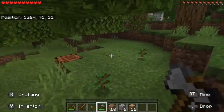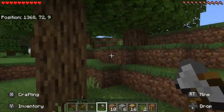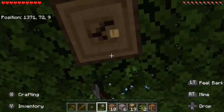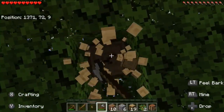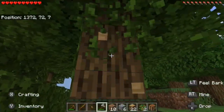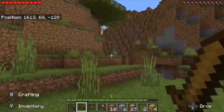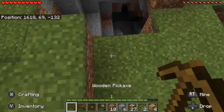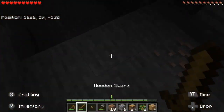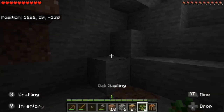In my first let's play I built inside a mountain, but this time let's find a cave. The goals are: find a cave, start building the house, and find iron — simple goals for the first episode. And we already got a cave in a savanna biome, interesting. And there's some iron already!